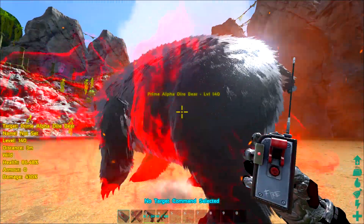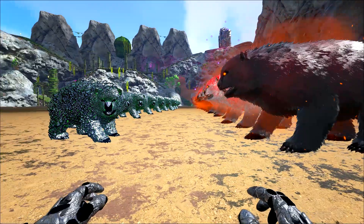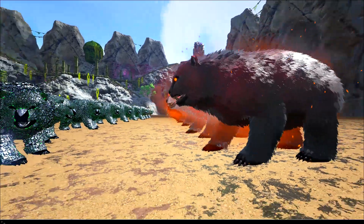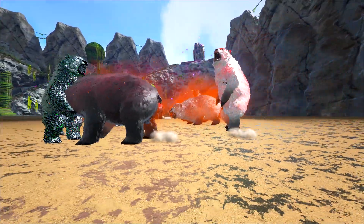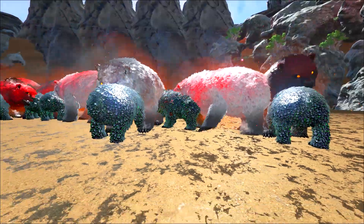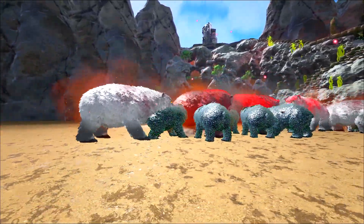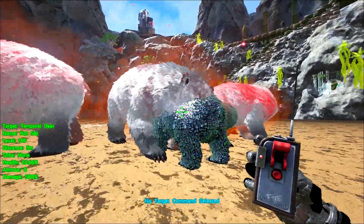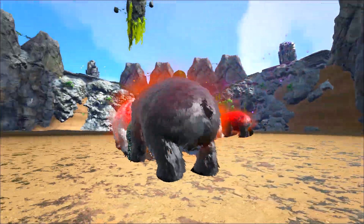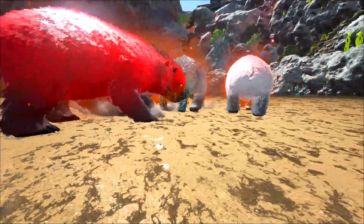That rifle is doing considerable damage. I've got the 10 temporal bears spawned in and the 10 prime alpha dire bears — let's just go ahead and let them do their thing. Holy shit, that guy did not waste any time at all. The bears on our side are now mate-boosted and receive that bonus too. Everything's level 140. 67 to 95 — I think the prime alphas might still have this in the bag. The prime alpha is like a ball of death.